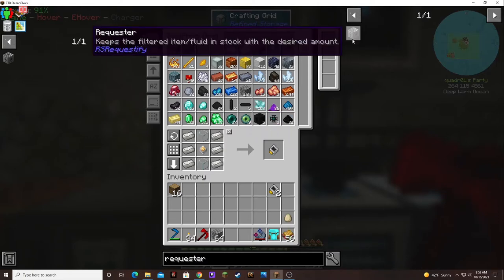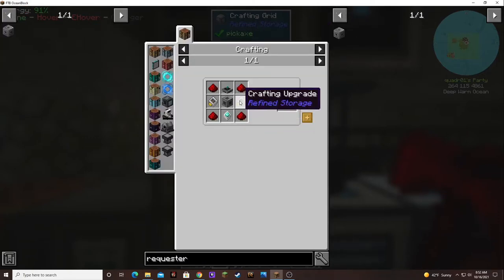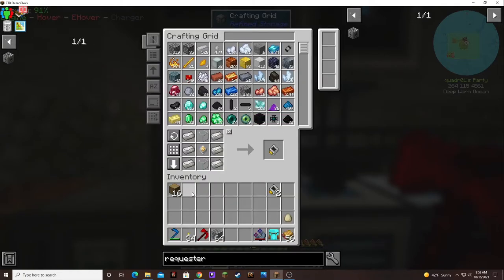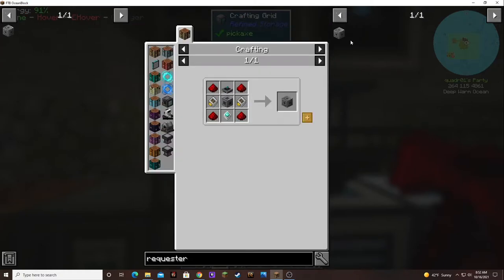I keep forgetting I had four improved processors in there. So we're going to need four crafting tables and two construction cores, so I'm going to need some basic processors.